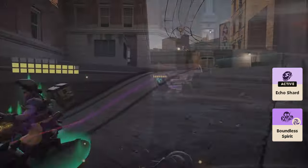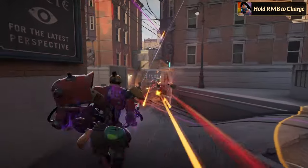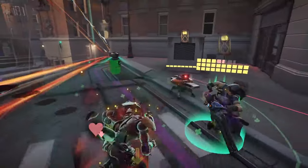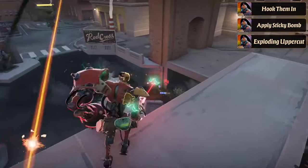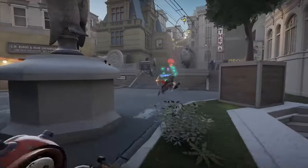Now for some tips for Bebop. In lane, remember to hold down your right mouse button to keep your weapon charged and ready to fire. Bebop's beam is extremely effective at stealing souls from enemies, giving you an edge in early skirmishes. With some practice, you can master Bebop's pull and knockup combo, which is a game changer in fights. Use his hook to pull enemies in, then attach a sticky bomb and finally knock them behind you with exploding uppercut. This combo can catch enemies off guard, especially if you position them under a nearby objective.